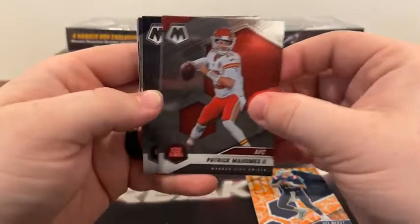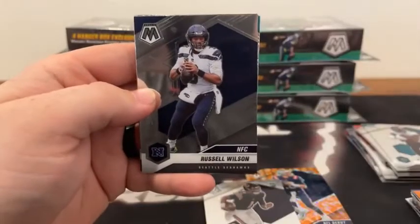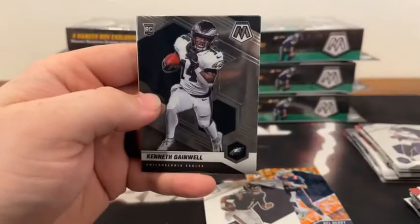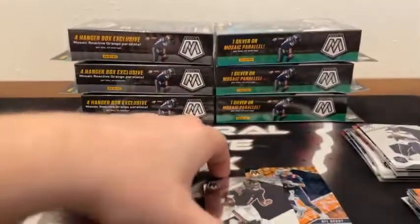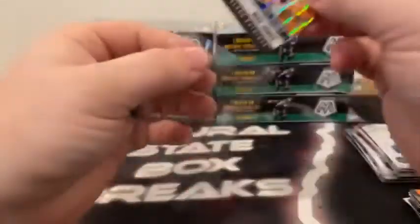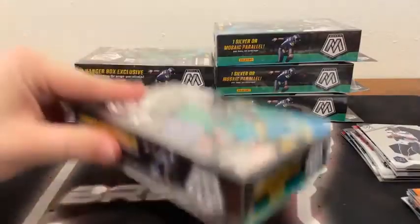There's a base AFC Patrick Mahomes, we've got a base debut of Justin Fields, there's an NFC Russell Wilson, we've got a base rookie Javon Hollins, there's Kenneth Gainwell and Daz Newsome for the Chicago Bears. A nice little hanger there. We've got our first Justin Fields for the Chicago Bears — that's on the base NFL debut, we'll sleeve and top load that. And also on the debut, we've got the Orange Reactive Mac Jones for the New England Patriots — sleeved and top loaded for you.